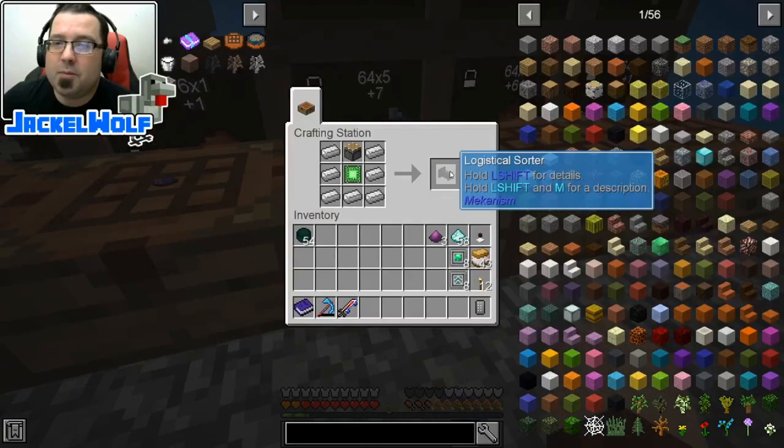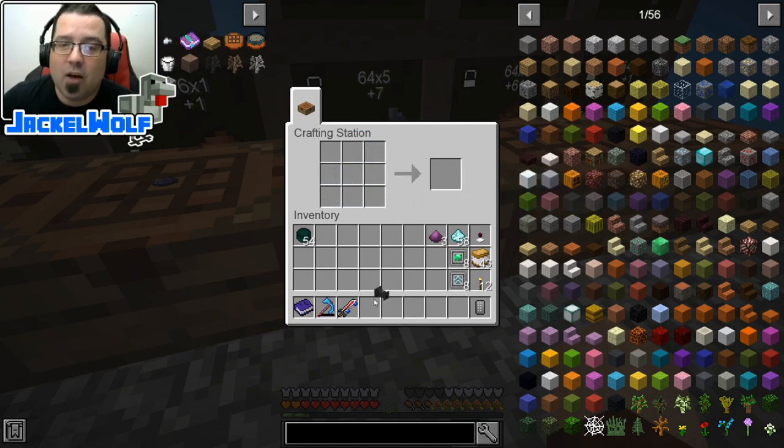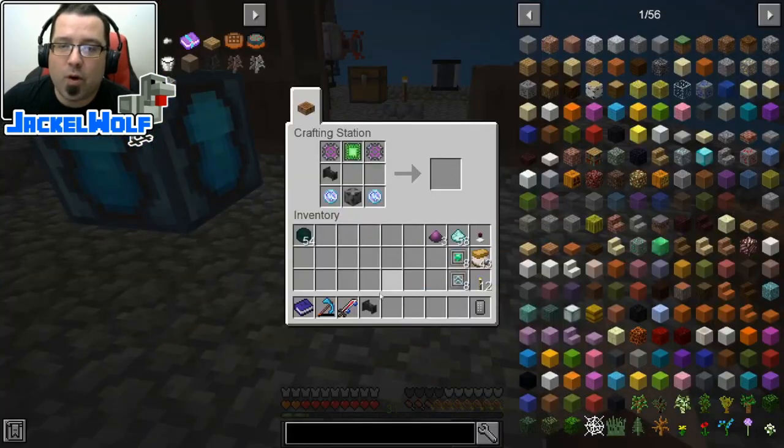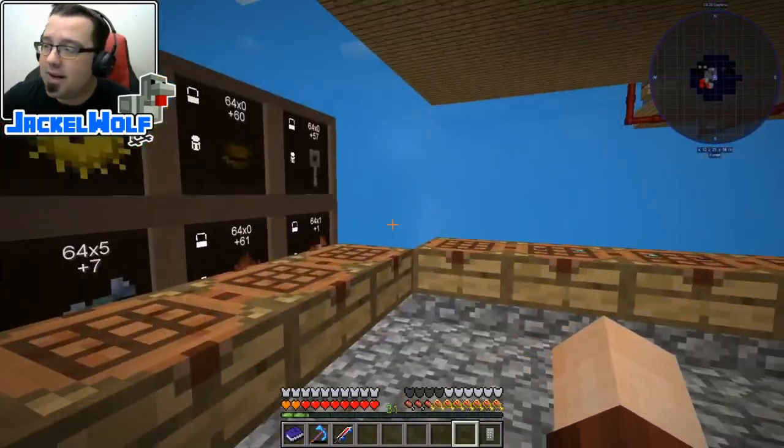Next up is going to be a logistical sorter. This is one of those basic control circuits, one piston, and seven iron ingots. We're actually going to need two of these. I've got one all ready to go — down to the last item for this digital miner.